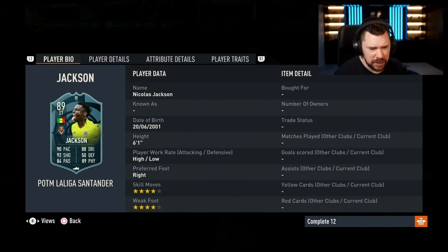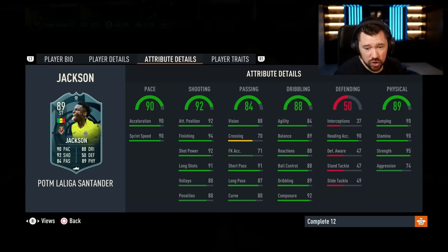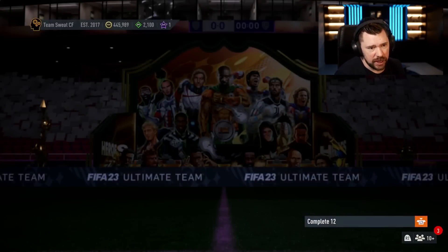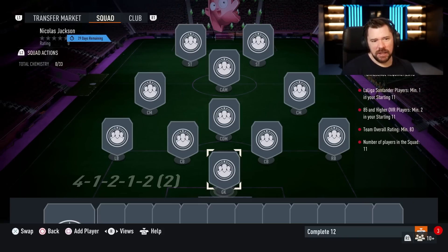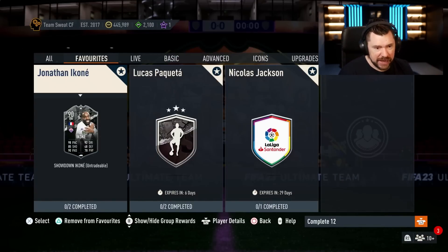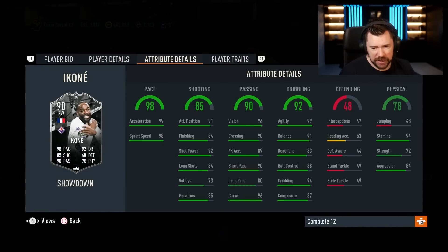Nicholas Jackson is four star four star. I think he's a silver card as a base card. High/low work rate, six foot one, can play left mid, CAM, center forward and striker. Good pace, good shooting, good physicals, decent passing for a striker — dribbling's a bit meh. It's like a fake 83 — it's an 83-rated squad but you need 28/5 rated players. Still, he looks like a quite fun card.